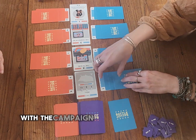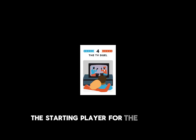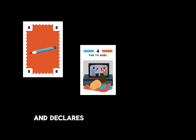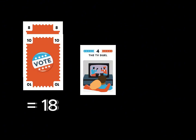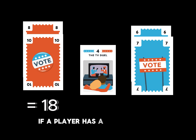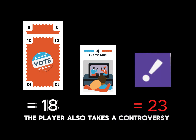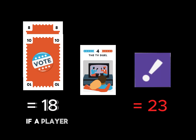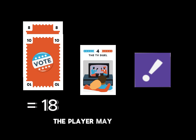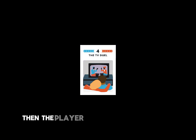Start revealing cards with the campaign closest to the draw pile. The starting player for the round reveals their cards and declares their total for the campaign. The next player then does the same with that campaign. If a player has a total over 21, all of their cards are discarded and the player also takes a controversy token. If a player has a total of exactly 21, the player may discard one of their own controversy tokens. Then the player with the highest total collects the campaign card.